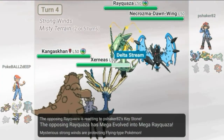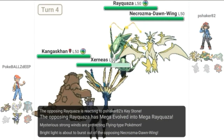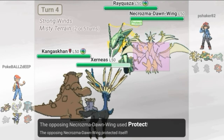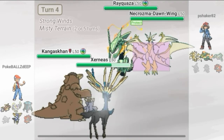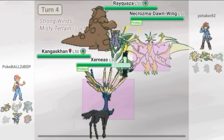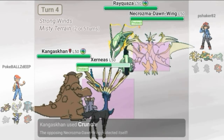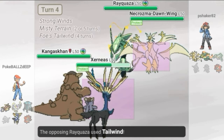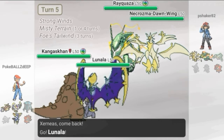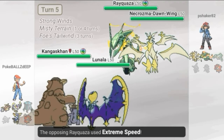I feel okay here because of the speed of my Kangaskhan. He goes ahead into Ultra form and protects, and I protect as well. My Crunch goes off into the Necrozma. Then his Rayquaza uses Tailwind, which does make this setup a little bit scarier. I switch out Xerneas so Lunala can take a hit here as he goes for Extreme Speed into the Kangaskhan — I guess he doesn't want to use Dragon Ascent and lower his stats.